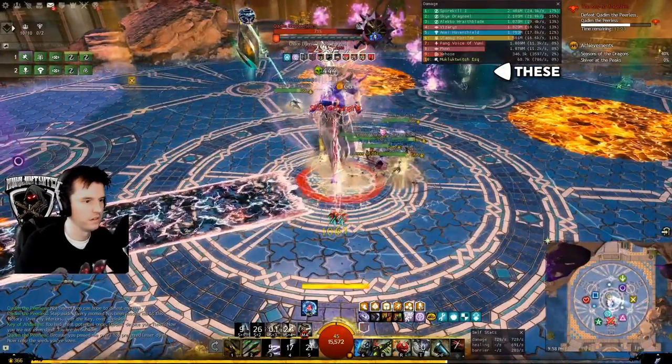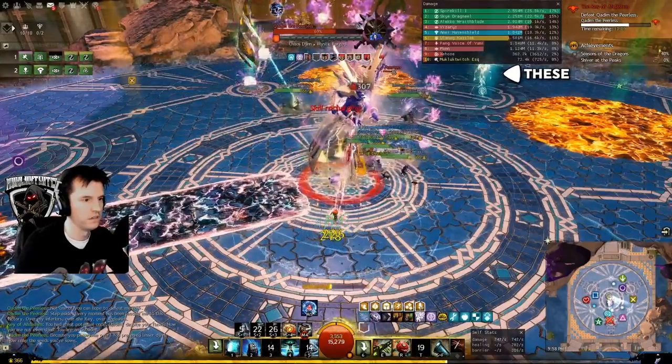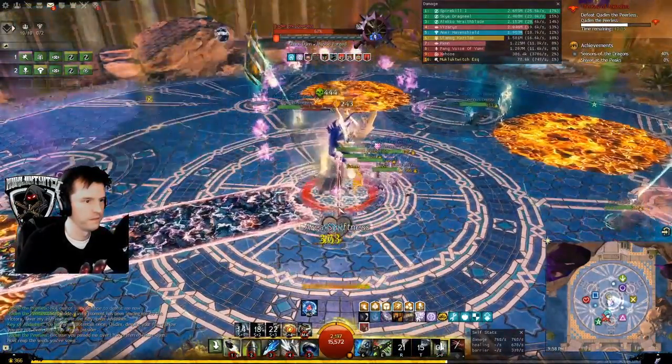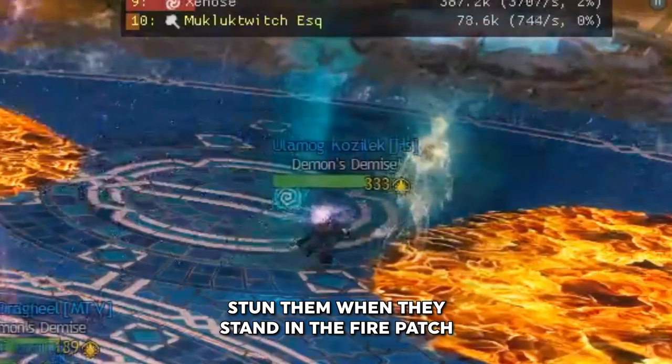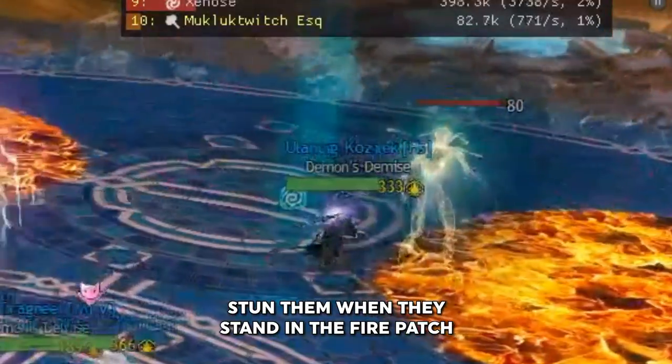After 75% health, adds will periodically spawn and walk towards a pylon to steal it from you. If you put the fires where indicated, they will walk into the fires and take massive damage. All you need to do is have someone interrupt the add's break bar to stun it while it's in the fire and it will die.